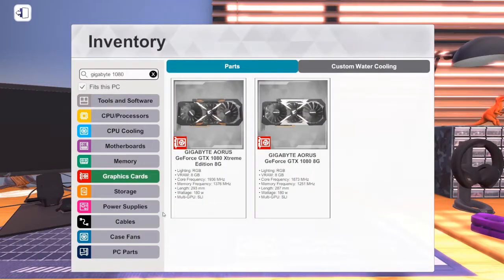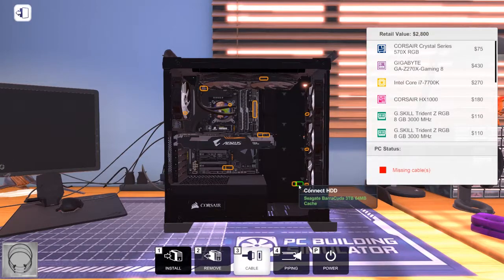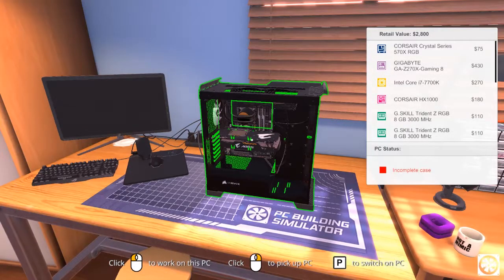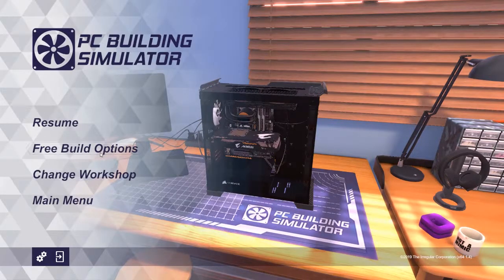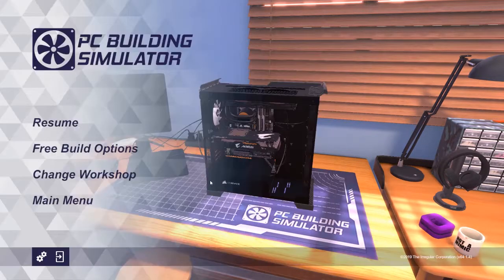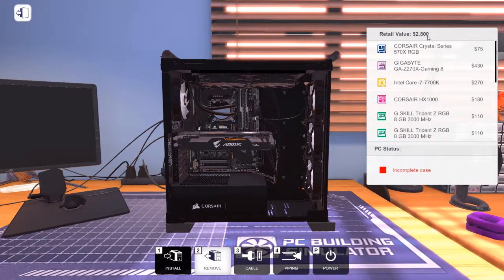Let's go ahead and add our cabling using standard braided plain black cables. I'll also show you my free build settings — if you go to free build options, you can see I have everything checked except the automatic cable placement. I prefer doing the cables myself, so I have that option turned off. And that is pretty much a completed build, with a retail value of about $2,800.